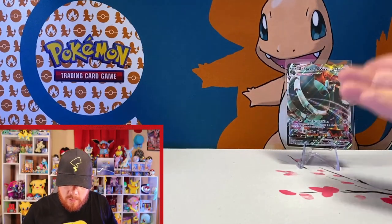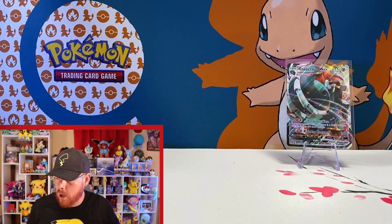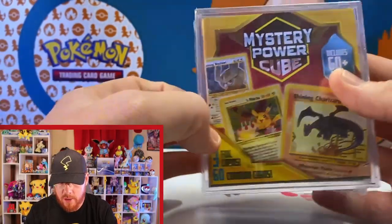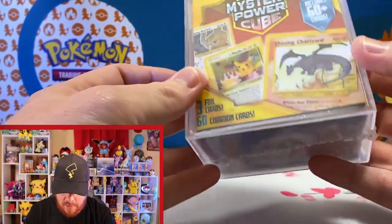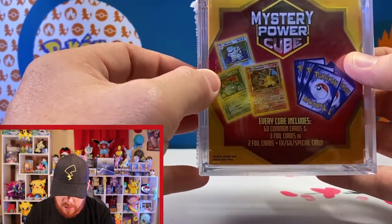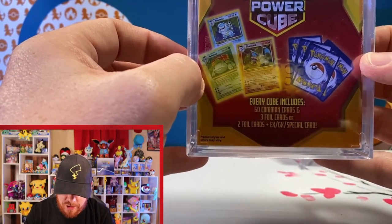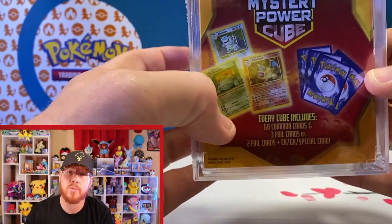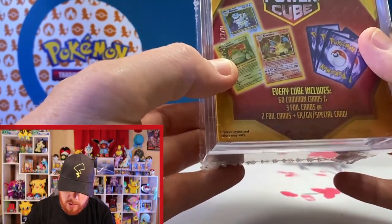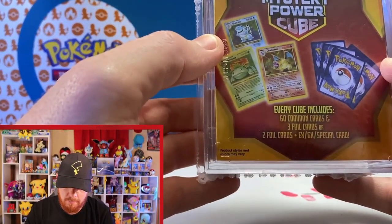Copperajah stays our MVP, our most valuable pull so far. Now getting into the Mystery Power Cube — these contain 60 common cards, three foil cards, or two foil cards plus an ex/GX special card. That means you're not guaranteed an ultra rare or hyper rare — you could just get reverse holos or normal holos. We don't know.